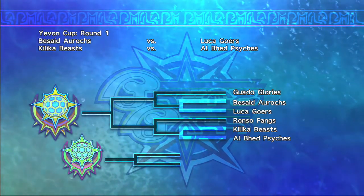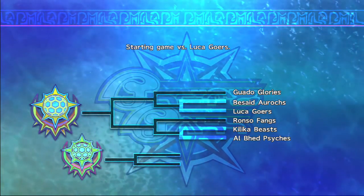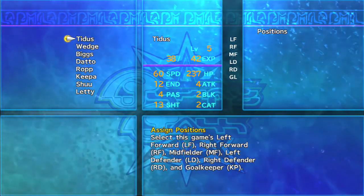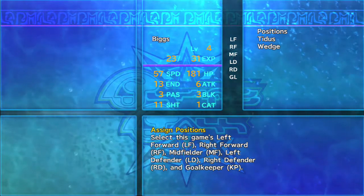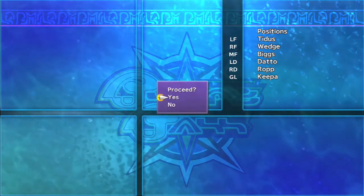The Besaid Aurochs versus the Luka Goers. The Killica Beasts versus the Albert Sykes. Starting again versus Luka Goers. We haven't got the best team yet — we still need to develop our team. You can see the team line-up we've got; we've still got a lot of the basic team.